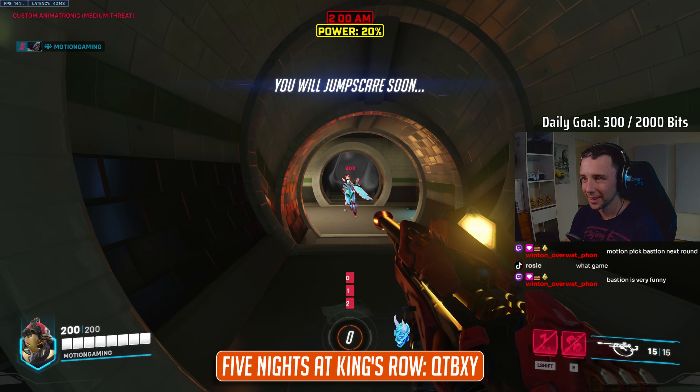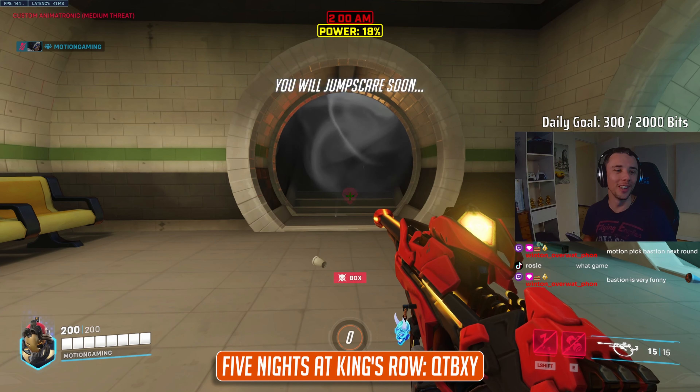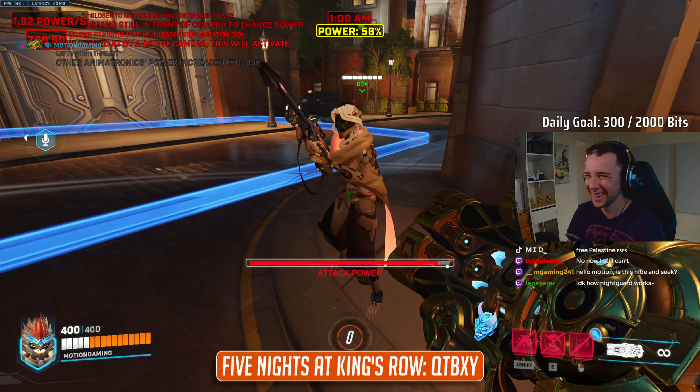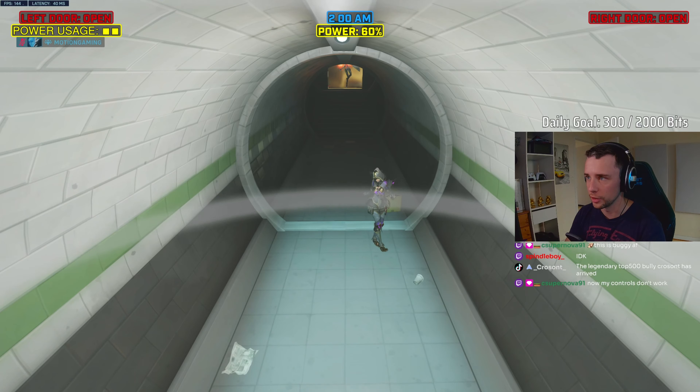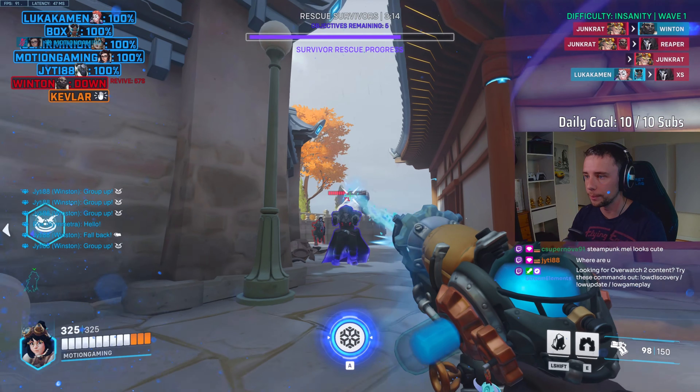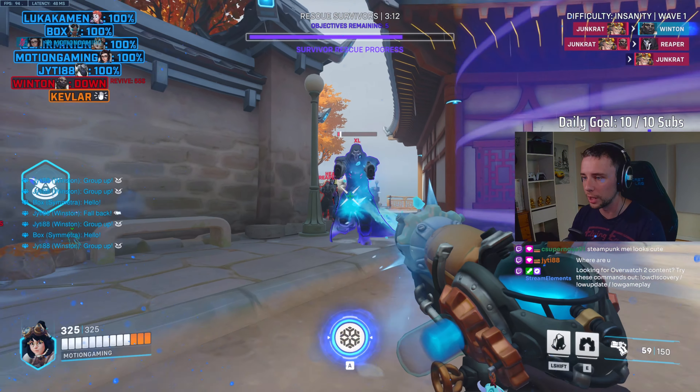The mode is designed to be played with a 1 Nightguard to 4 animatronic ratio, so make sure you join the Discord server if you are lacking some extra friends to play with. And that wraps up my top 5 spooky modes to play this Halloween. Let me know down in the comments if you want to see a festive version for December, and make sure to follow me on Twitch to catch all the content live.